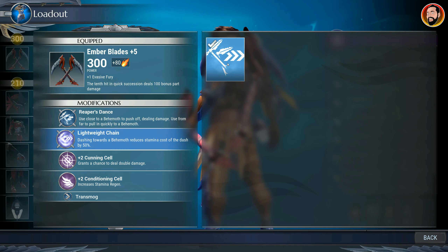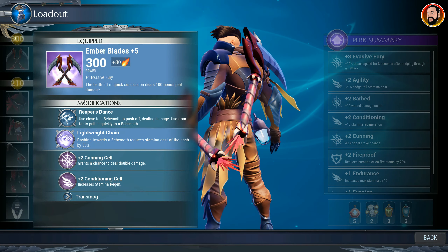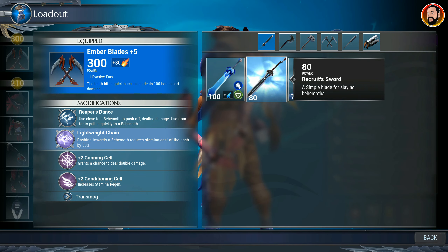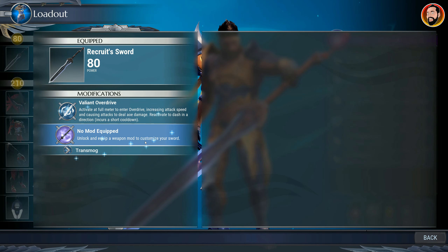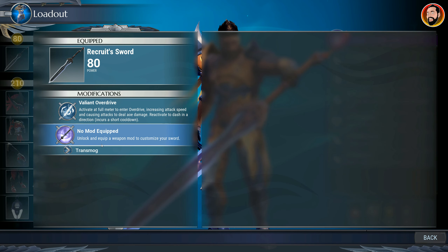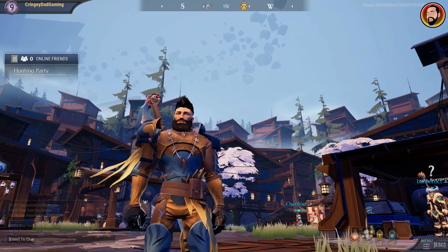That second slot is going to be pretty much empty for everyone on every weapon at the moment. I've unlocked a mod for this particular weapon, but if I go out and choose a weapon I've only just crafted — say something like the Recruit Sword — you'll notice it says no mod equipped and it's blank. The reason it's blank is because I haven't actually leveled up that weapon enough to be able to equip a mod.